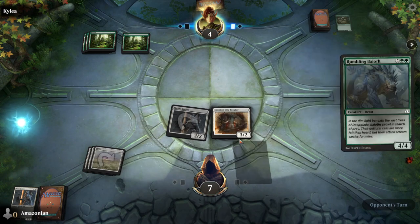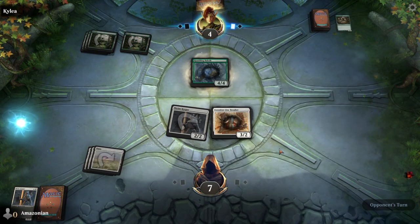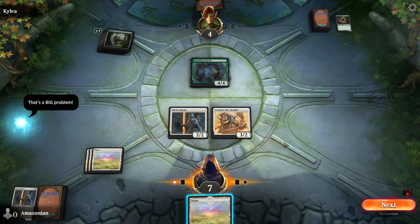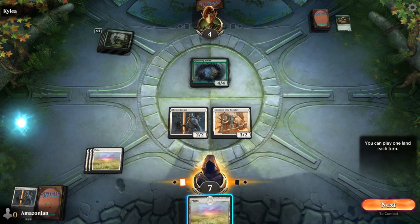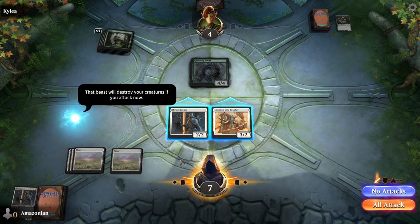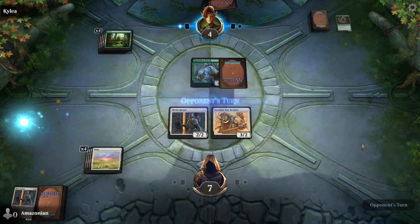We still have two very nice creatures on the board, but they're not as big as the Rumbling Baloth. This has summoning sickness so it couldn't attack last turn, but we do not want to attack into the Rumbling Baloth. It has four power and four toughness, and we cannot deal four power with either of our creatures. So you can play your land for the turn and then press no attacks in the bottom right.